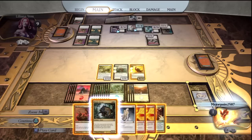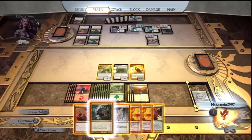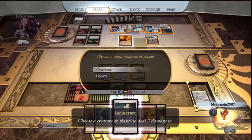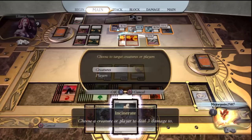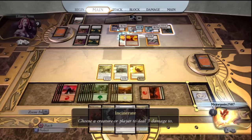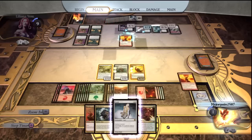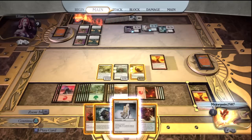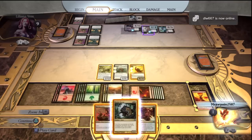So first thing first, we're going to incinerate those two creatures. Make sure you select creature and choose the rats and whatever the other one was. After those two go through, he's got no blockers left, so you're all open — free game. Then you want to use Pharah on the Platinum Angel.